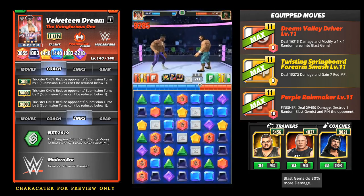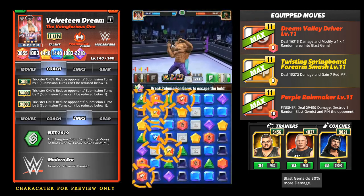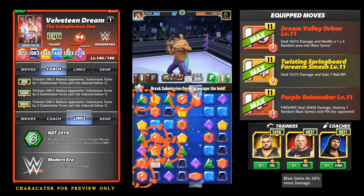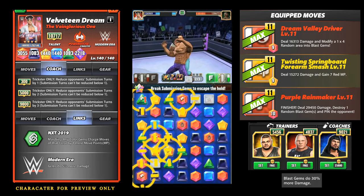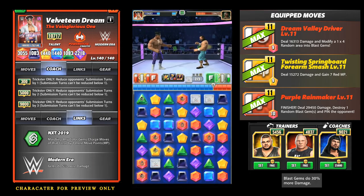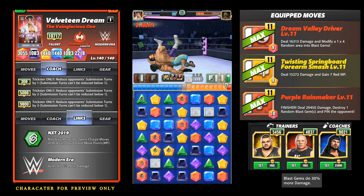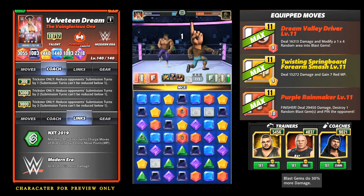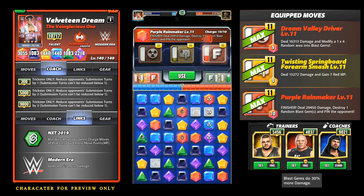My idea with this build was to prioritize matching yellow, because without fail I know that with at least one yellow match by my second turn, my Dream Valley Driver will be filled up. If my finisher isn't filled up it will be close, and all I gotta do is make one more red match. That way I can hit the Dream Valley Driver and then hit the Purple Rain Maker to destroy any blast gems created.